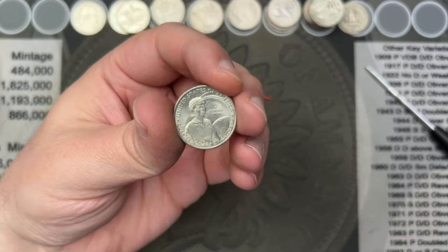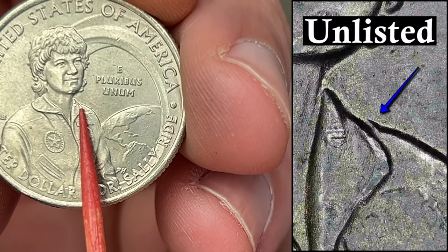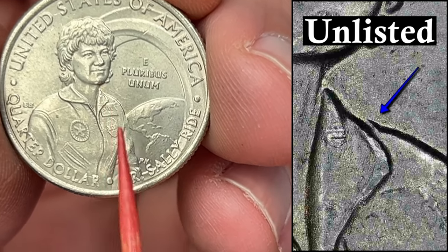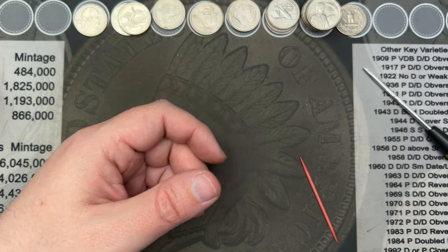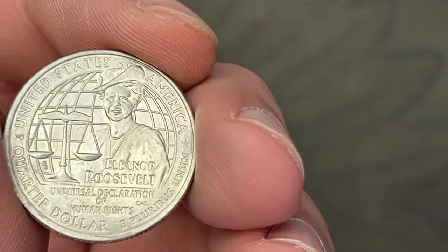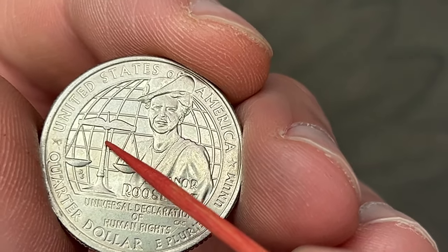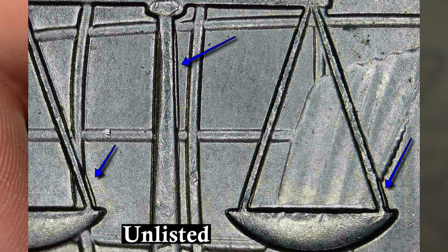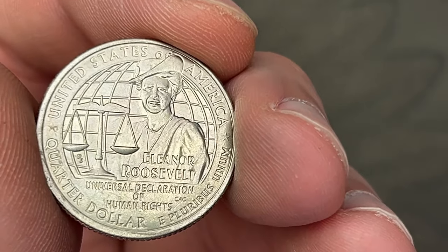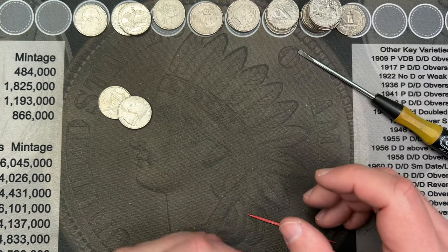Roll 47 — last coin I was looking at here — another Sally Ride. This one has a smaller double die, small doubling next to the collar, a little bit different from the other ones but still a fun find. Roll 48 and I've got another Eleanor Roosevelt — this one has what looks like some doubling on both sides of the stand, a couple other spots. Pretty interesting looking — it does look like doubling, but it could again be just machine doubling. Interesting find nonetheless and we're just gonna add it to the stack.